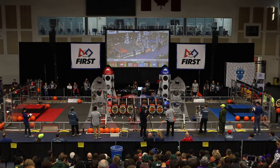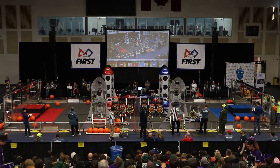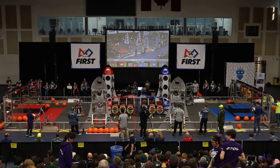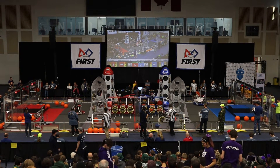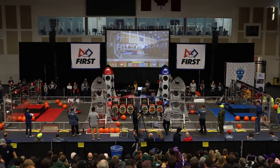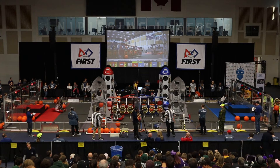Blue Alliance has filled the cargo ship. Now they're moving to the rocket ship. We see it on the Blue Alliance — Denver successfully plays this team. The match comes on to the high level, 68-64. The Red Alliance is still trying to catch up, 34-42.